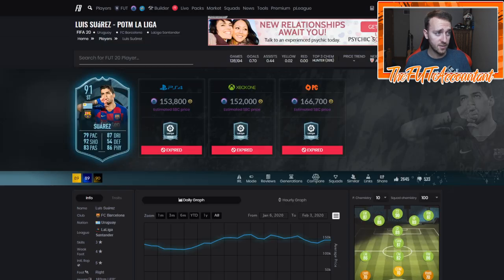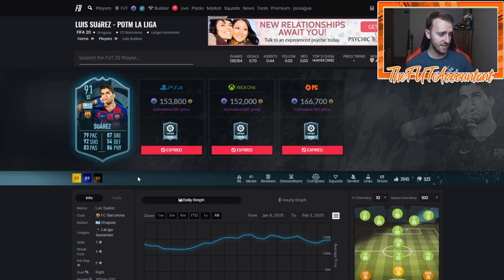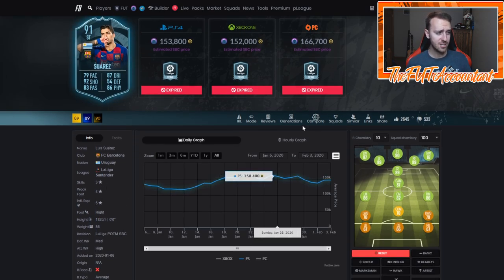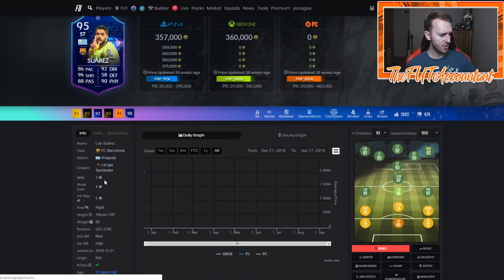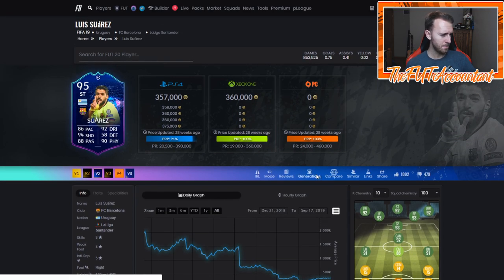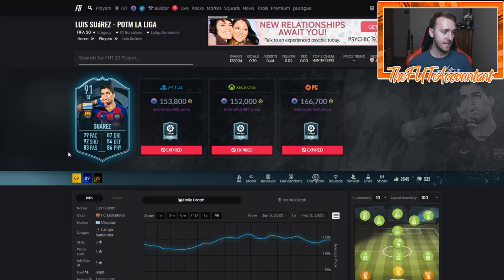Same thing with Suarez. I think Suarez would be somebody who could very likely get in this promo. He has one inform all year, not a lot of special cards, and he got docked on skill moves. In FIFA 18, he was four-star, four-star. So Suarez could be another one who gets upgraded back to four-star skills. If they give him a special card, he could be over 80 pace and maybe close to 90 dribbling. This would be the perfect opportunity for EA to drop one of those.